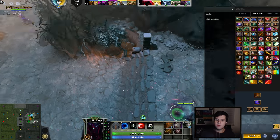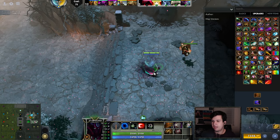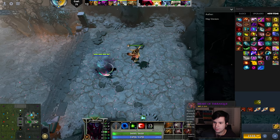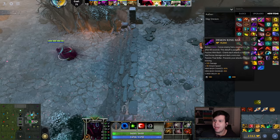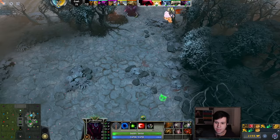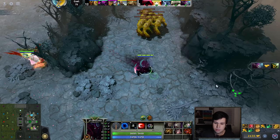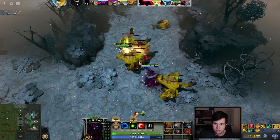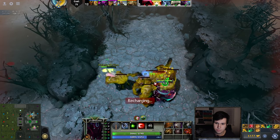You also always want to go for Phase Boots, because Phase Boots are the only boots that have a necessary upgrade. The other boots don't even have one. And if you want survivability, there's an item called Heavy War Axe of Rage. That item has two modes: one is HP, the other is damage. If you want survivability, you just put it on HP and you will gain a ton — you'll be very, very tanky.